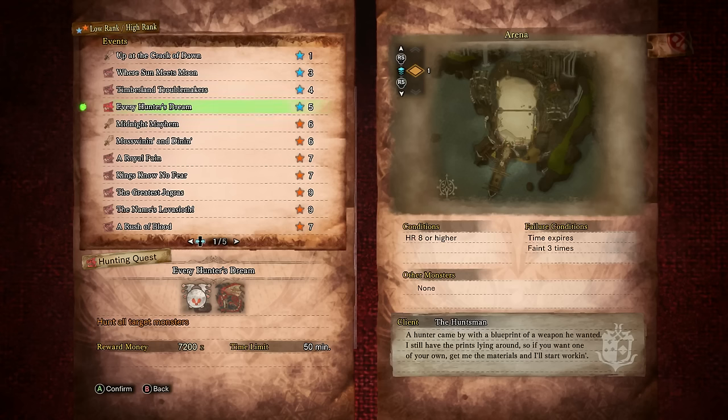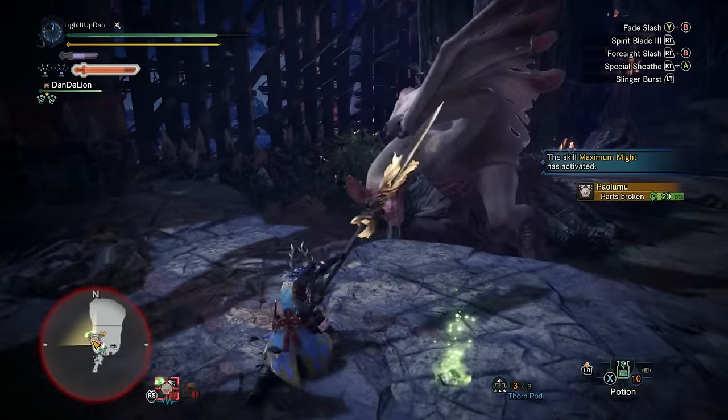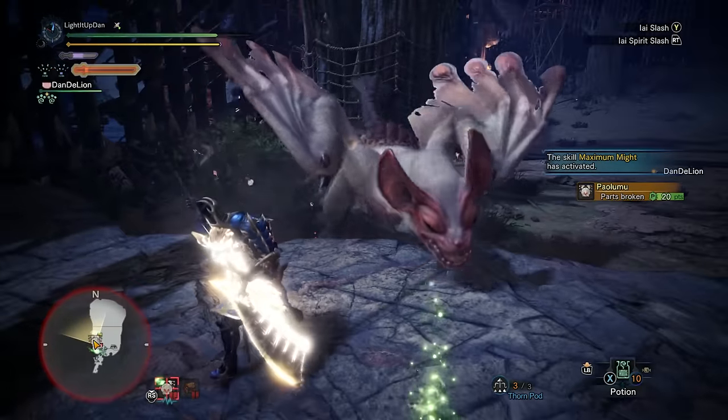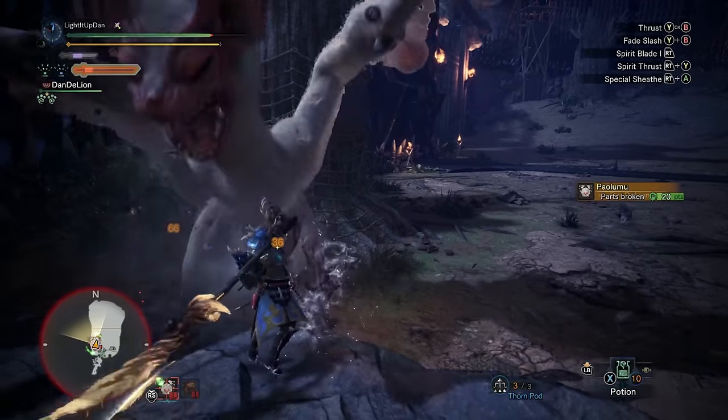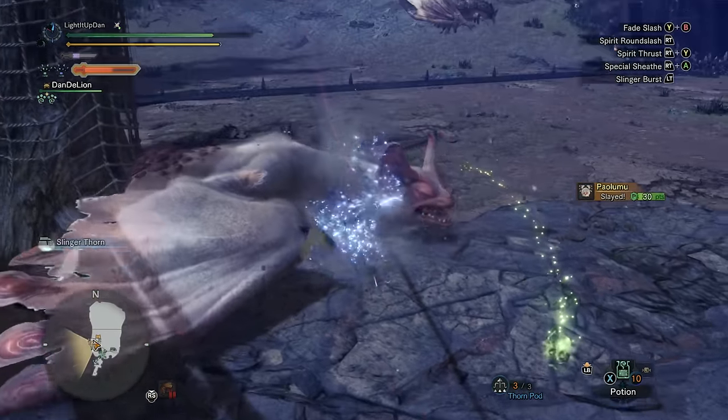Up next is the last of our low rank quests and an absolute classic: the 5-star HR8 event Every Hunter's Dream, pitting you against a Paolumu and a Rathalos in the arena. Paolumu can be a bit annoying when it's all ballooned up and out of reach — use the ledge, run up the walls, or use flash pods. Keep the damage out on the head and you'll take it down quickly.